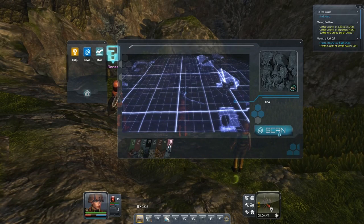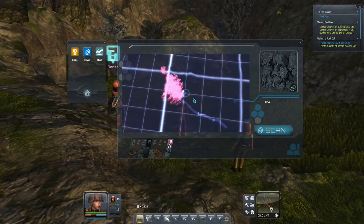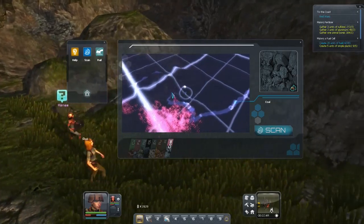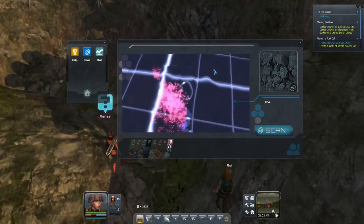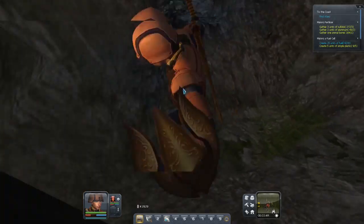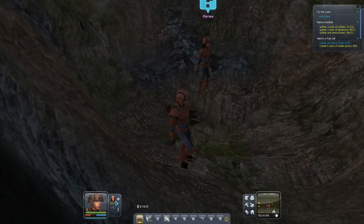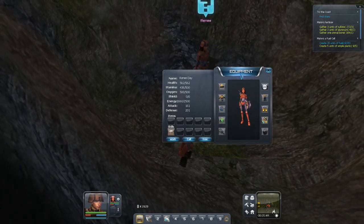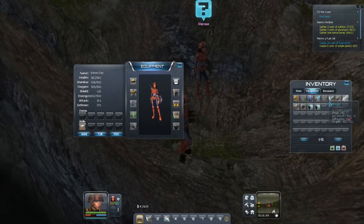I haven't been here for a long time. Let's see if there's any coal here. Oh, there is. It's quite deep though. I have tunneled down here before, so I can use my existing tunnel to get close to the coal.